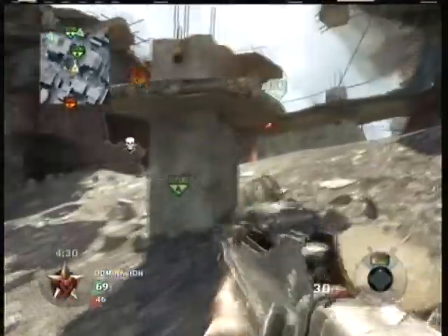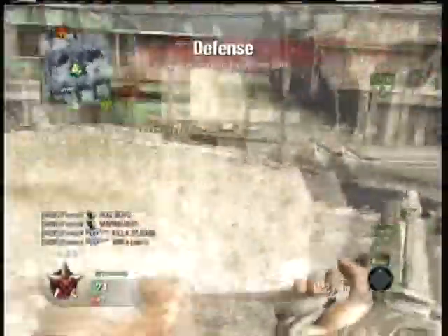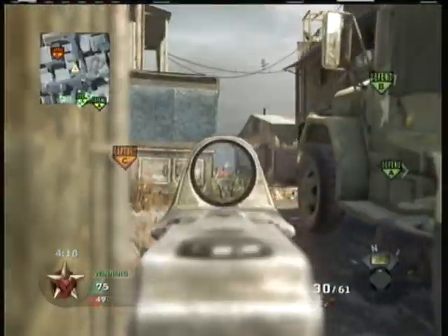Doing a nade spot — here comes the impressive thing. Double nade! Get one guy. Spray. Quad feed! My four-on-four quad feed — you don't see that often at all. Right now I'm 20 and 1.